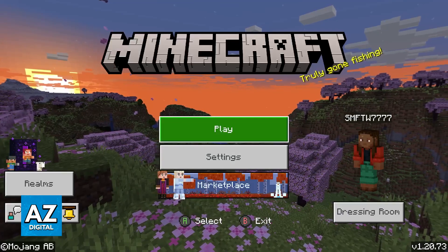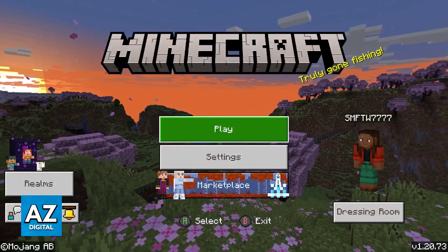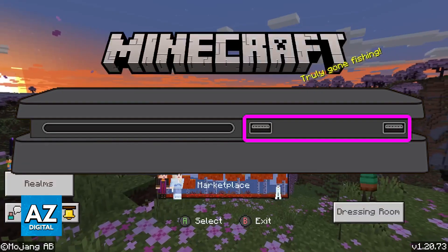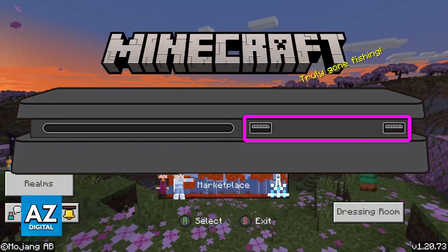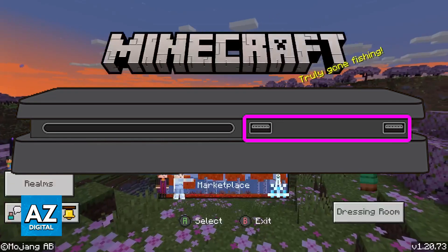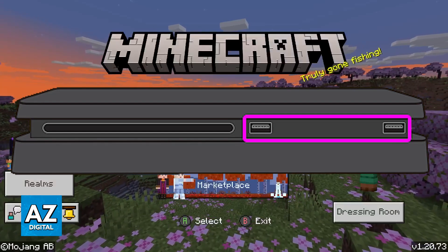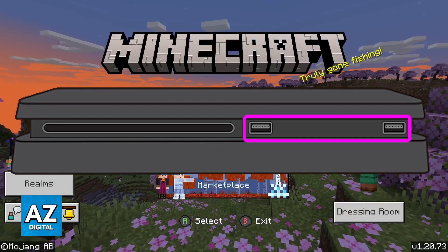The best way to connect a keyboard and mouse combo on Minecraft on the PlayStation 4 is by using the front USB ports. The PlayStation 4 has two USB ports on the front. Assuming that you only have a keyboard, which is going to use one of the USB ports, and a mouse, you should be good to go when you connect them into both of these.